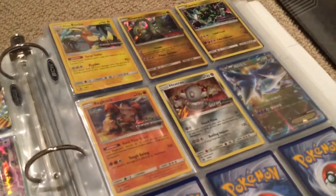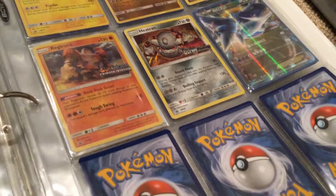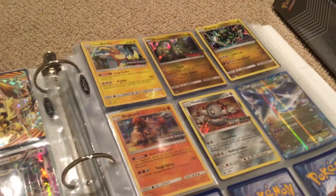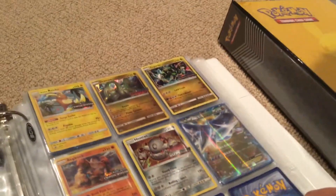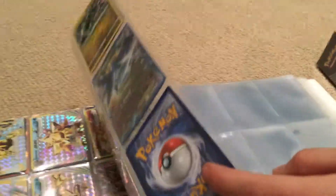All of my pre-release promos. I have all of my pre-release promos. I got one Ultra Prism, two Crimson Invasion, one Guardians Rising, one Burning Shadows, and one Crimson Rines.